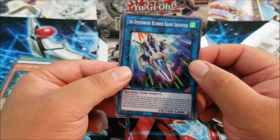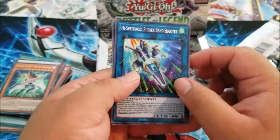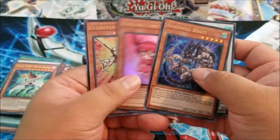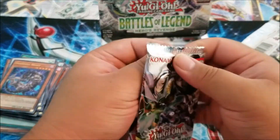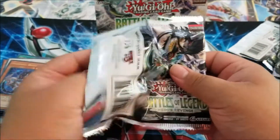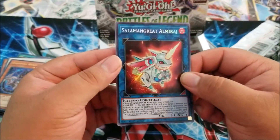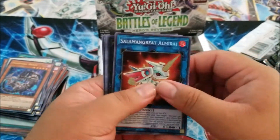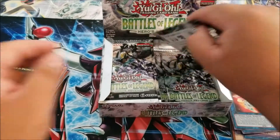Oh, very nice — I got it! High Speed Roid! This is also a really good reprint, so that's cool. That'd be really dope if I do get a Utopia. Oh, but this is still really good — I actually pulled one in my last box, so that's awesome. I've got two now, and Number 26, very nice! I love Exceed Numbers, you guys already know.